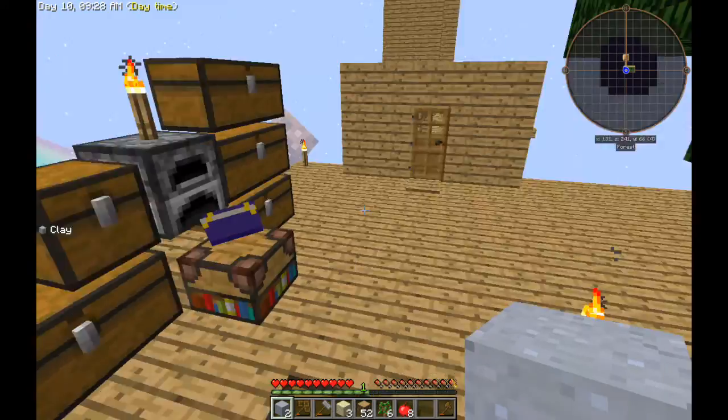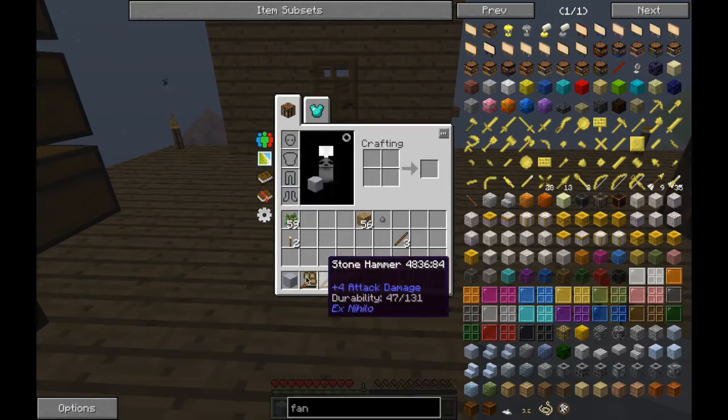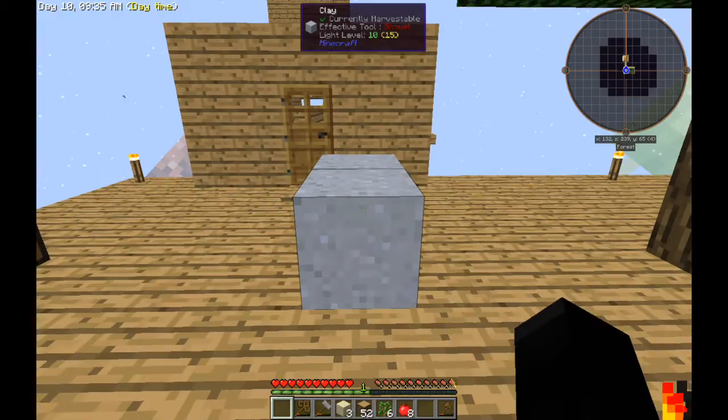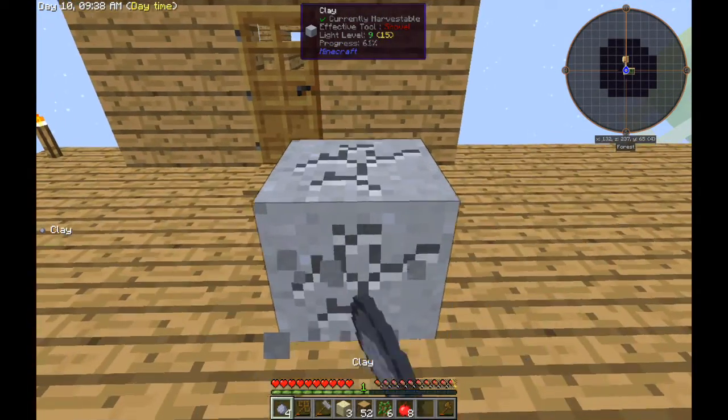With dust we put it in the water barrel and we get clay. We have to break it down — okay, cool, we get clay.